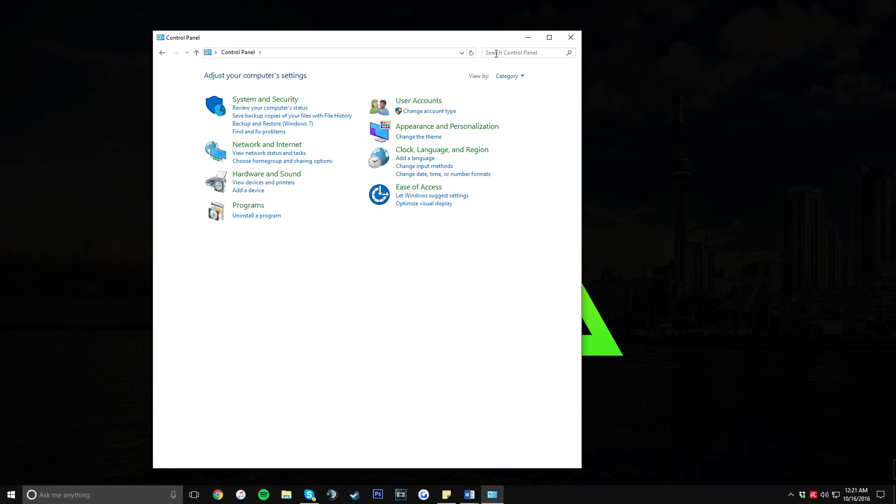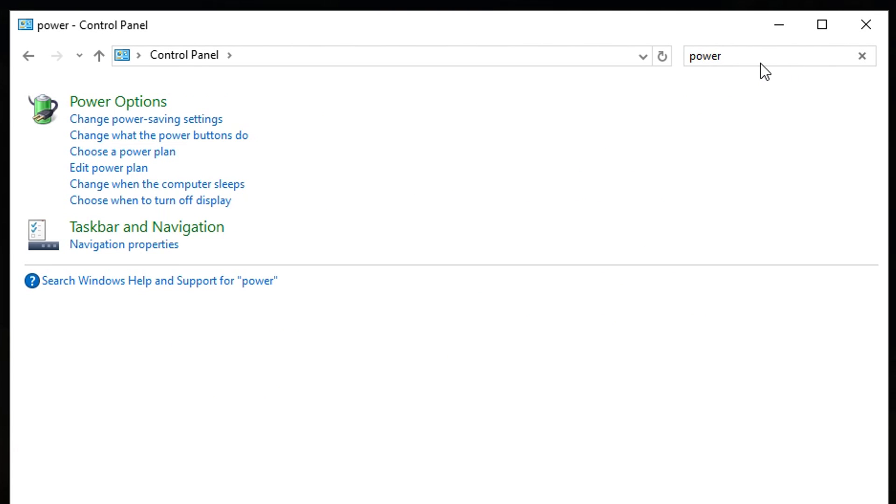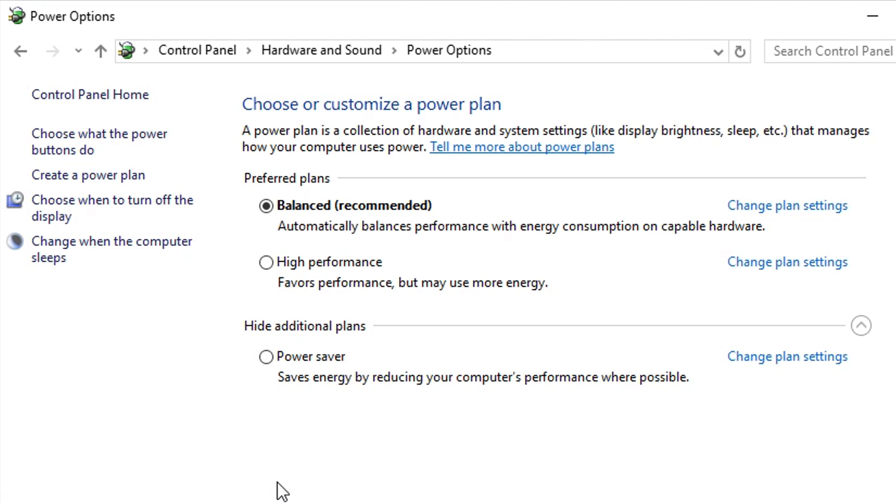Once you get to the Control Panel, go to the top right search bar and type in 'power options' — again, you don't have to type all of it. Once you see it or see 'Customize the power plan', click on it. You're going to see three options, though there's a chance you might not see the third one which is the additional plan.